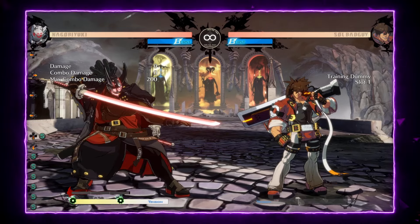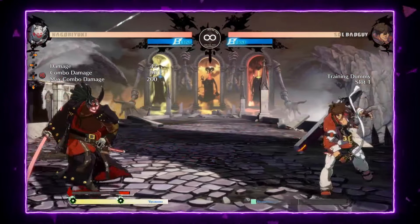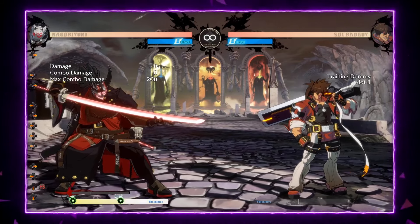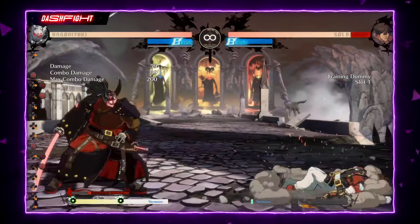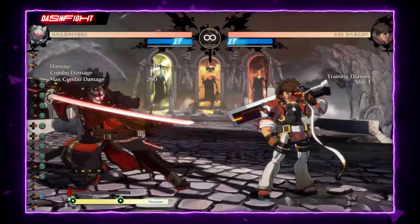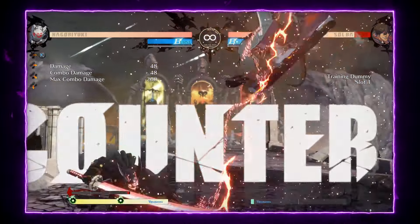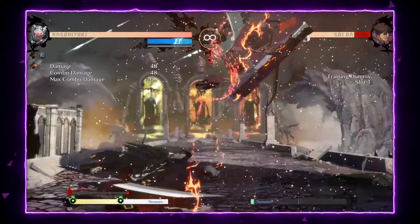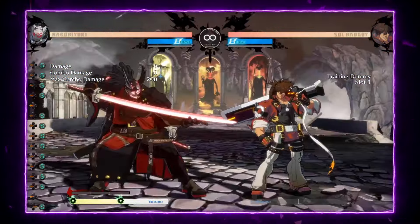We also have the DP, Shizuri Yugi. It's really good as an anti-air. In this patch, it got buffed too, so now you can use the follow-up as a frame trap. It has a special counter effect. Its main uses are anti-air and corner-carry combos.